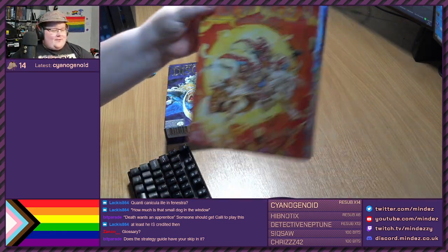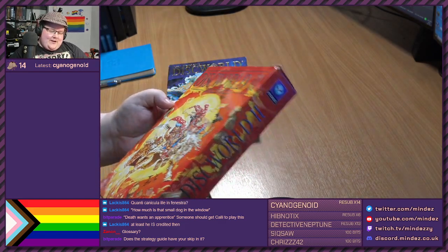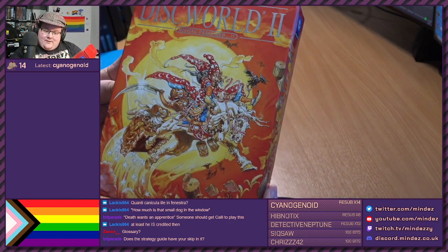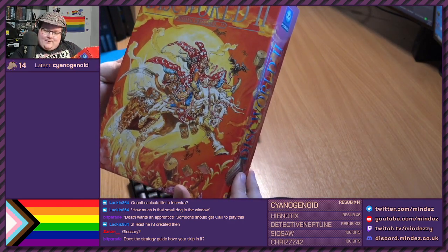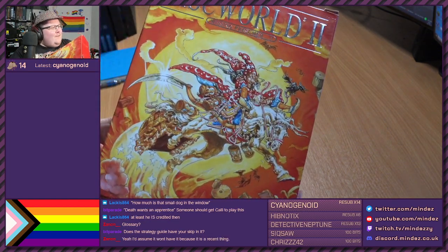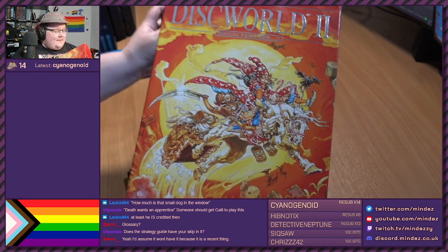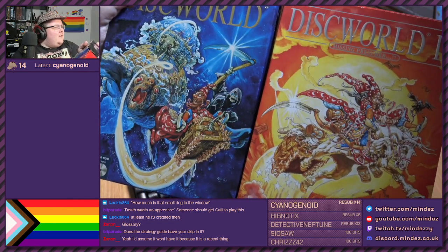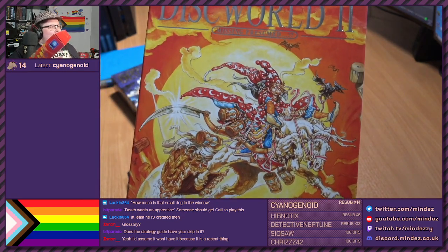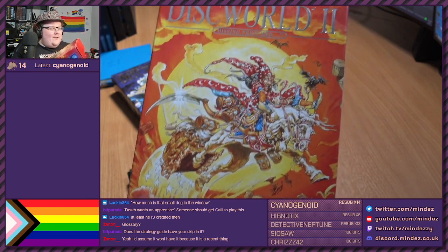And then we have Discworld 2: Missing Presumed. With nice silver font this time - silvery, shiny text. And Rincewind riding on Binky, still with Luggage. Everything looking a little bit more... well, his clothes don't look as frilly as they do in the game. I don't really understand what was happening with the art direction in the actual game of Discworld 2. This box is clearly the same art style, with that weird Rincewind face, but the in-game art style for Discworld 2 is a very weird direction.